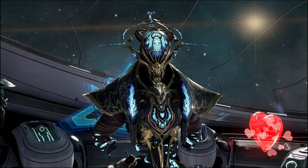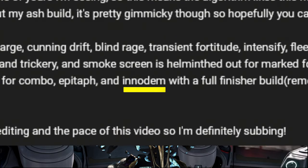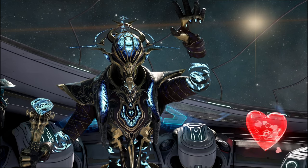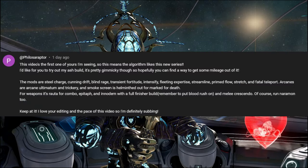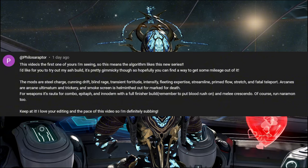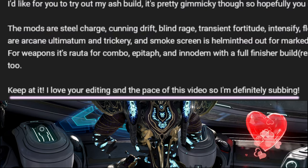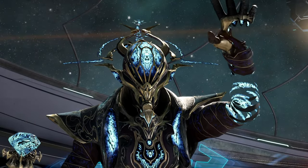I chose this not only because it looked interesting, but the reason was because it has InnoDem as part of the build — I was just about to upgrade it after abandoning it for so long. The build is built with high strength, focused on finisher with Mark for Death subsume, Rota for building combo, Epitaph for priming, and InnoDem for finisher. Thank you so much Philosoraptor for the support. Now let's get to the arsenal.